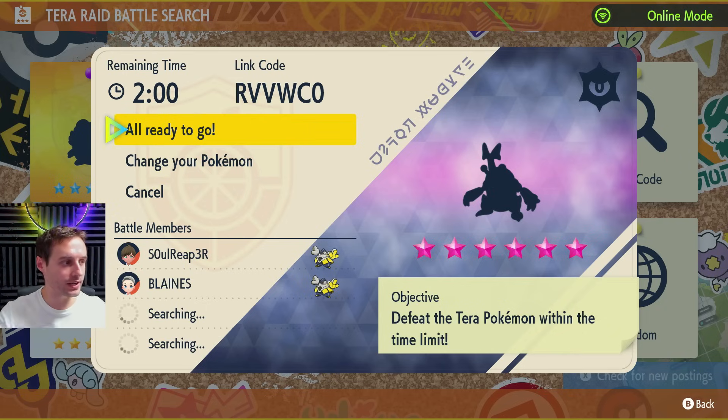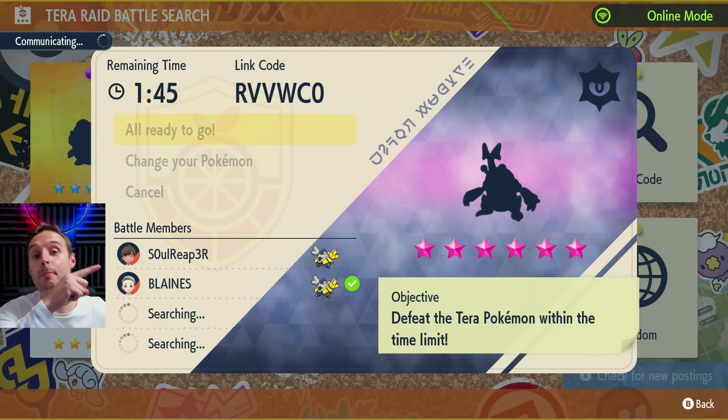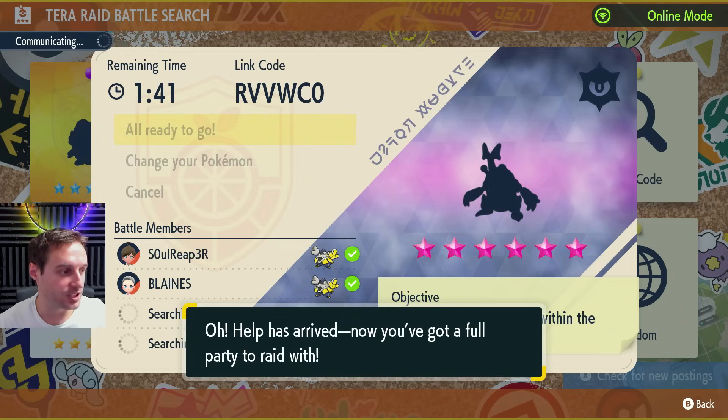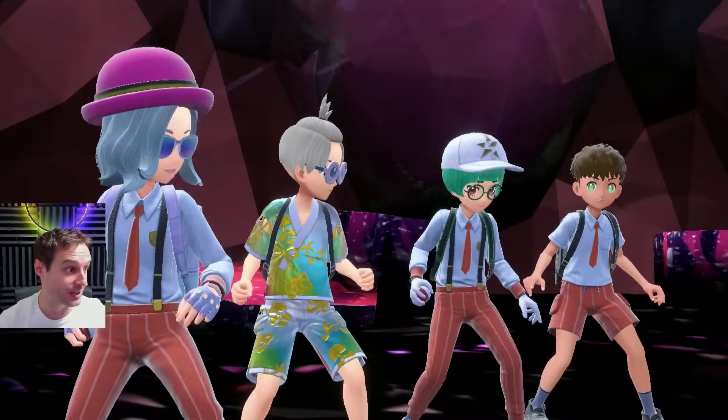Once you've entered your code — mine is RVVWCO — you're going to end up joining a room just like this, which is going to be one of the bots. This is Dark type, so we're ready to go with our Iron Hands here, perfectly set up for Dark. Soul Reaper there is the bot — that's going to be in every single raid, no matter what. You've got three spaces for three players. I'm actually going to be doing it alone with the bot.